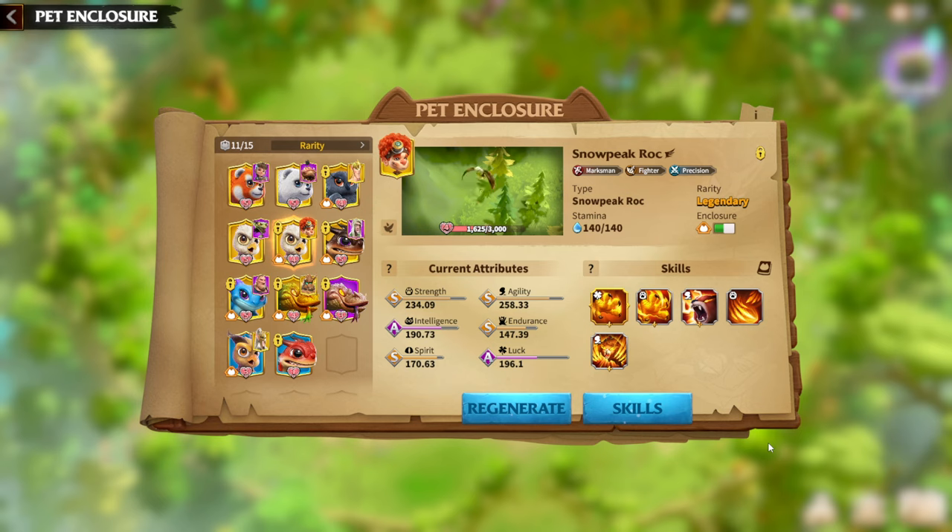My second Marksman Warpet will be Snowpeak Rock, which I think has way better stats in general. For Snowpeak Rock, Luck, Strength, and Agility are also the same main attributes as Nightrock. I have S on Strength and S on Agility, and A on Luck — pretty good for me. I understand I need to spend a lot of Regeneration Potions to try to get Luck to S, so it's not really worth it. It will be better to save the potions for later or for other pets that need way more work.